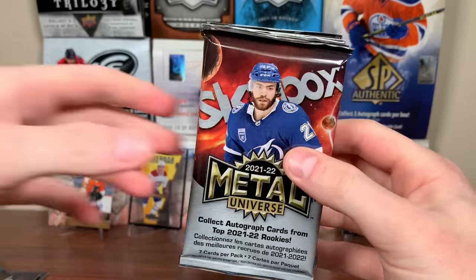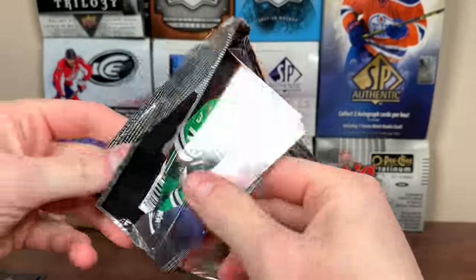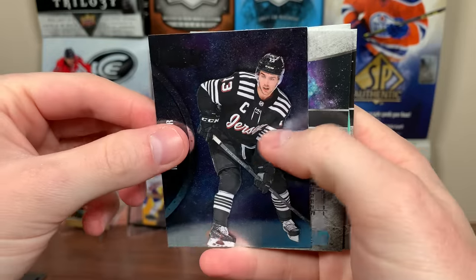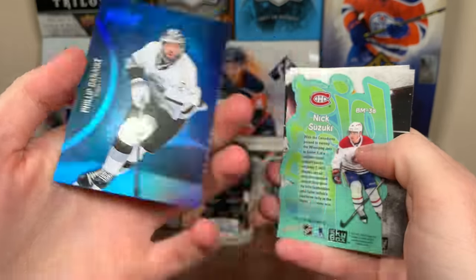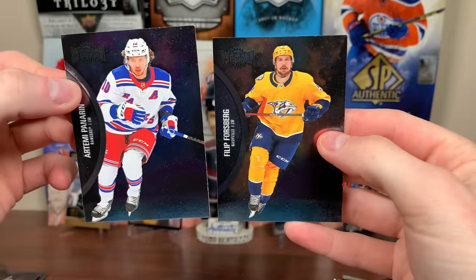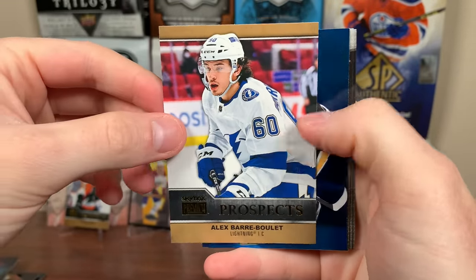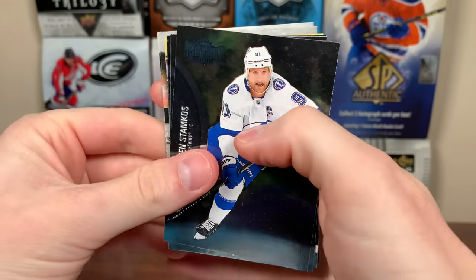Blaster 3: hoping for a long shot pull, maybe an autograph — 1 in 40 blasters. Don't know how common the purples numbered to 199 are this year — probably tougher. Pack 1: John Klingberg, Scott Perunovich rookie, Niko Hischier jersey, Philip Deneau blue, Nick Suzuki big man on ice, Panarin and Forsberg. Pack 2: Mikko Rantanen, Jeff Petry, Skybox Premium Prospects Evgeni Malkin blue, Mark Scheifele, Backstrom.